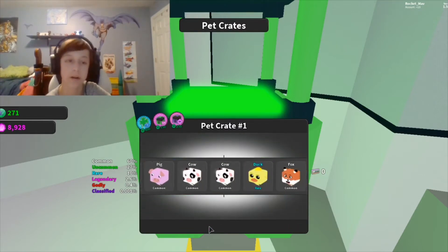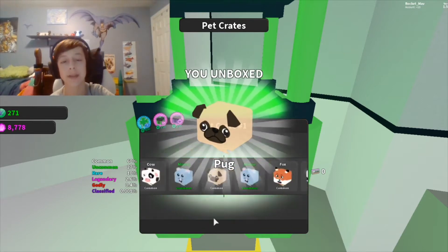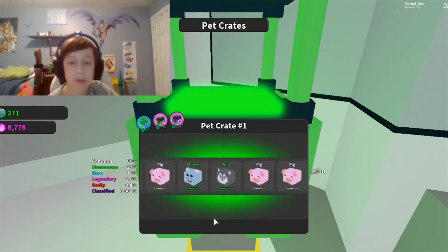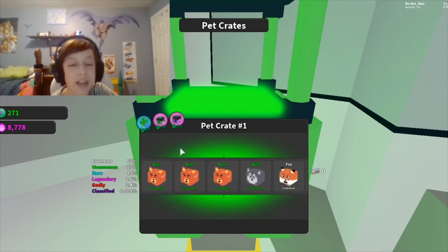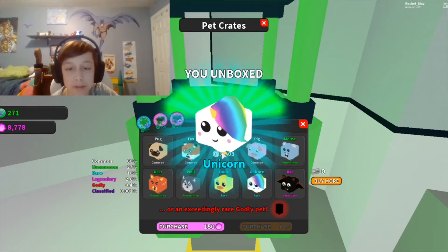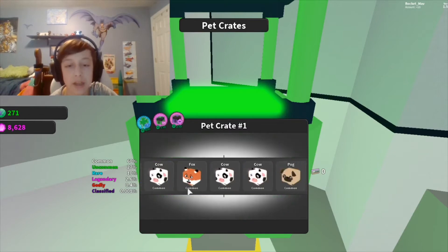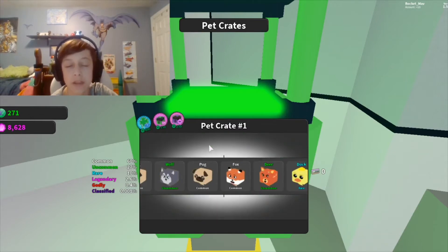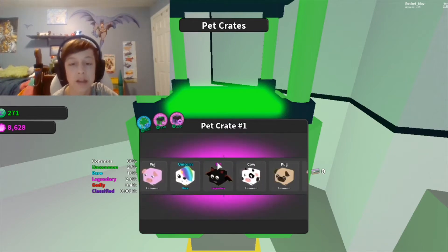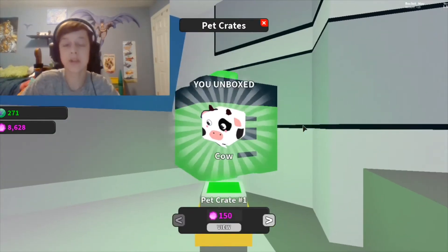It's uncommon so I don't really care. Of course the one time I need an uncommon it won't give one to me, but whenever I don't need it it's like 'here, just take a legendary.' Oh I got a unicorn, nice! The legendaries in this crate aren't nearly as good as the other ones — that's what they're trying to say: if you buy the number one crate it's crap. Looks like we're skipping that quest.